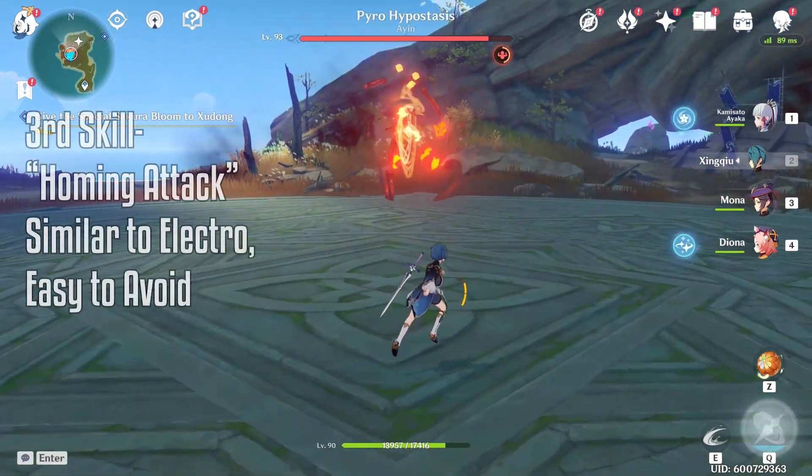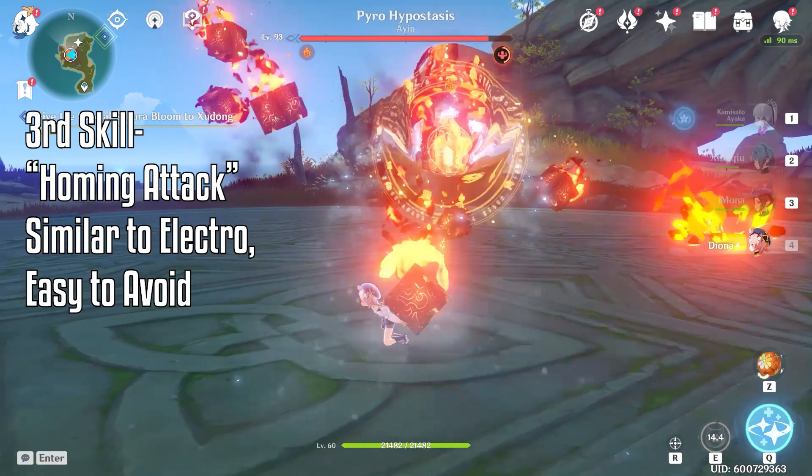The third and final skill that the boss uses is the homing attack, which is very easy to dodge.